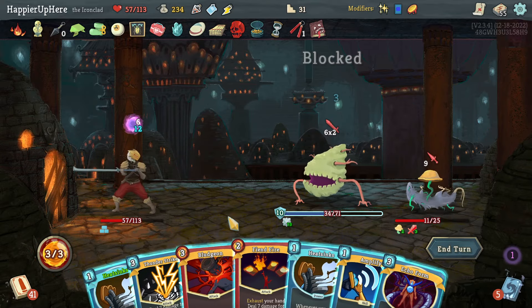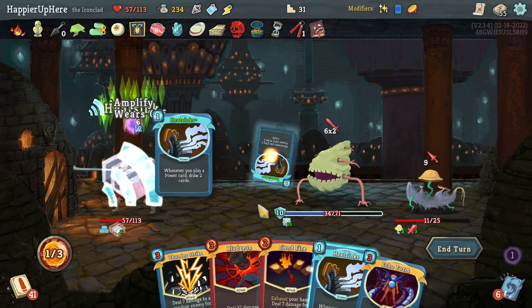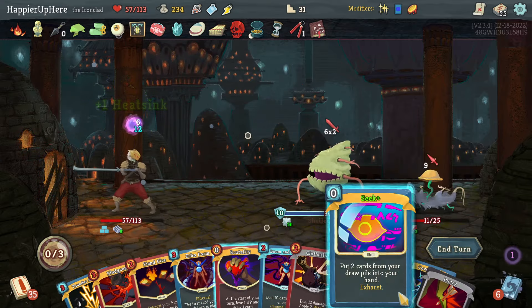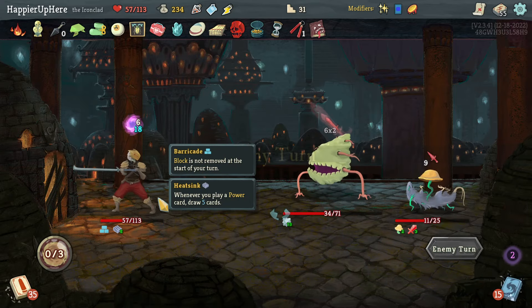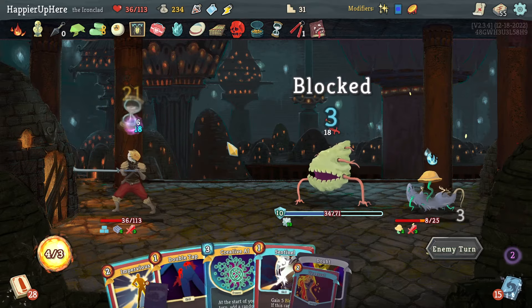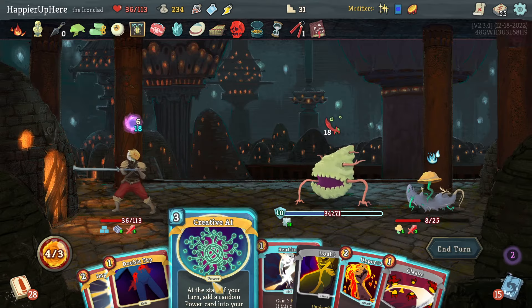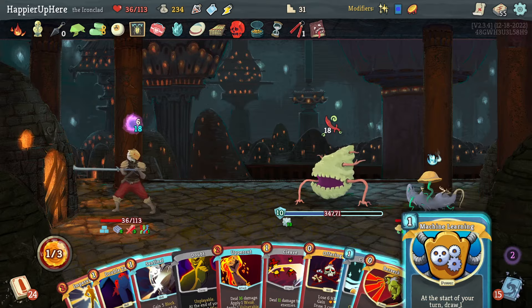Bludgeon is a lot but not quite enough. I can Amplify the Heat Sinks and then play another Heat Sinks — that way I'll have five Heat Sinks ready. I'll save everything else for later and drop down to less than half HP to trigger Red Skull. Maybe try to get Combo with five Heat Sinks active. I might have to do Creative AI first. Let's do Machine Learning. Let's do FTL — kills the back one but I'll take too much damage.